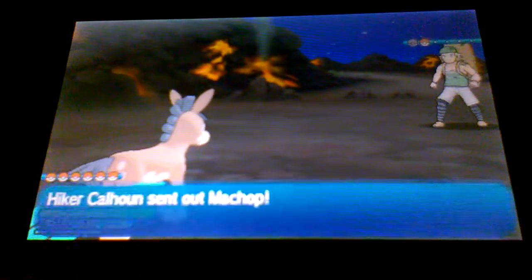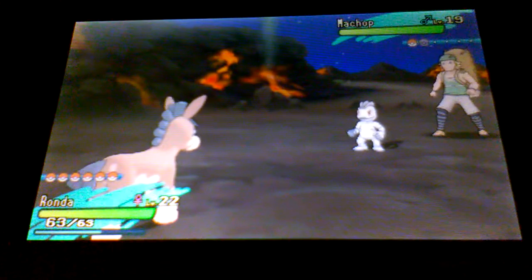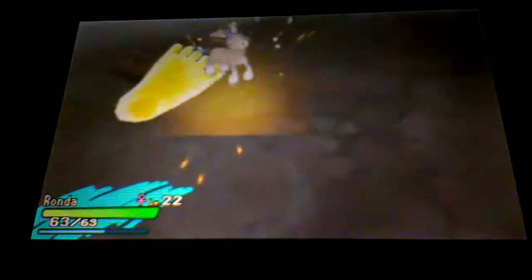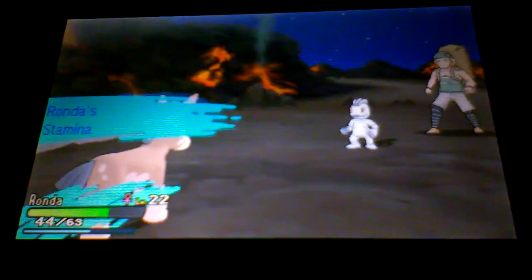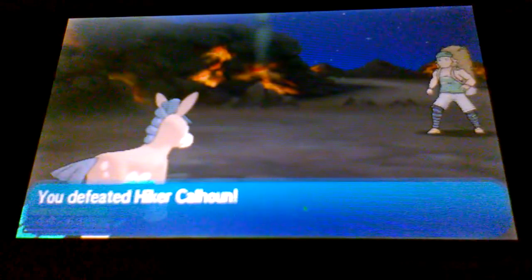Machop used Low Kick - that actually did a lot. But we're faster and we can stab it with Flying-type moves. Machop is down! How much money do we get? Really - only 608? That's it?